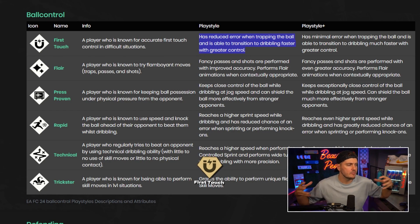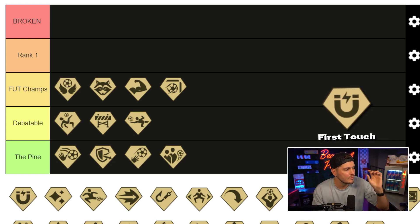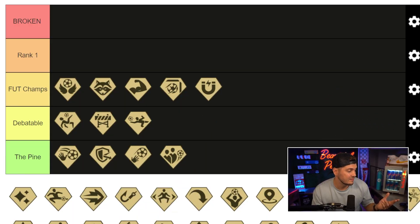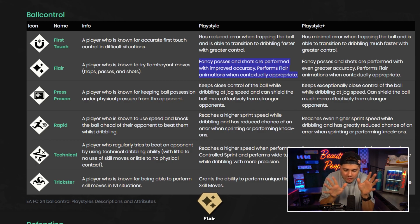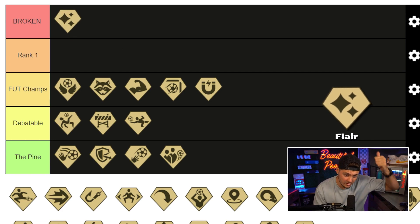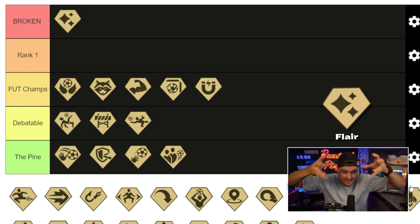First touch — reduced error when trapping the ball, able to transition dribbling faster with greater control. Definite value, not the best of the ball control plays but definite value, even more so when whipping in those hot-to-handle passes under pressure. Flair — fancy passes, shots, different animations. Even when you're using certain skills they're just a little cleaner, crispier. The animations are better — flair always makes a player better, significantly better in some cases. We're going straight to the broken category. I look for it, I care about it, it's high on my list of must-haves, especially in that attacking final third.